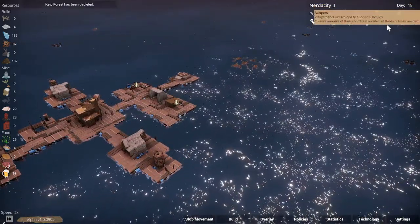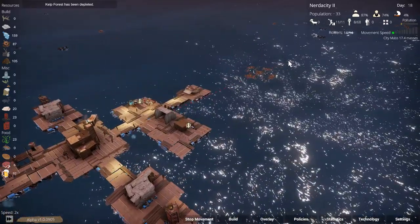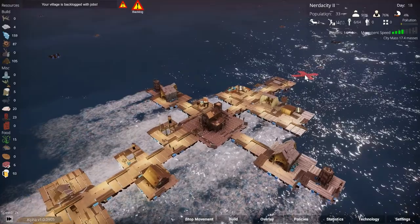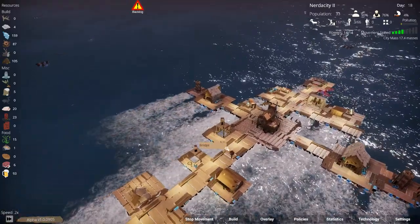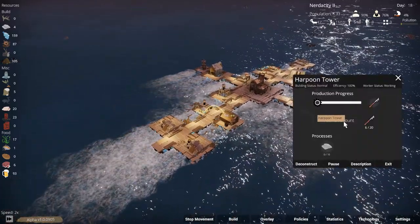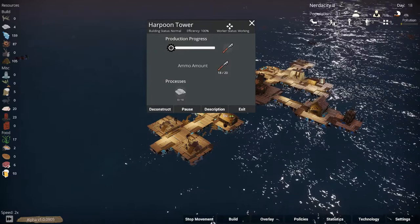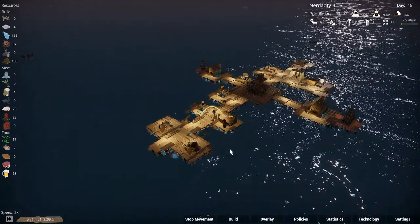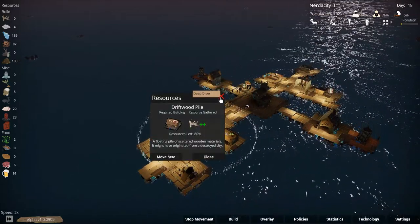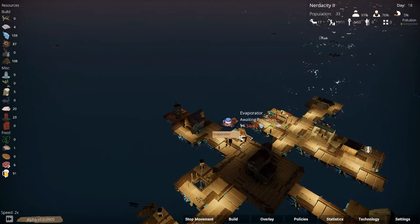There are a lot of driftwood piles and crates — there's another driftwood pile so we'll grab that as well. Let's grab this driftwood, we need it. One of the harpoon towers is done, it just needs some ammo — it actually has a little bit. And this one has a lot. We are a little bit defended now. We're up to 33 population, that's very very good. Our evaporator is almost built.